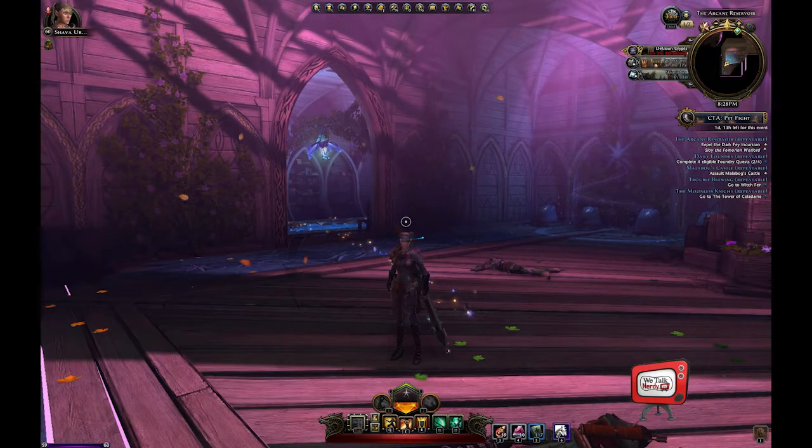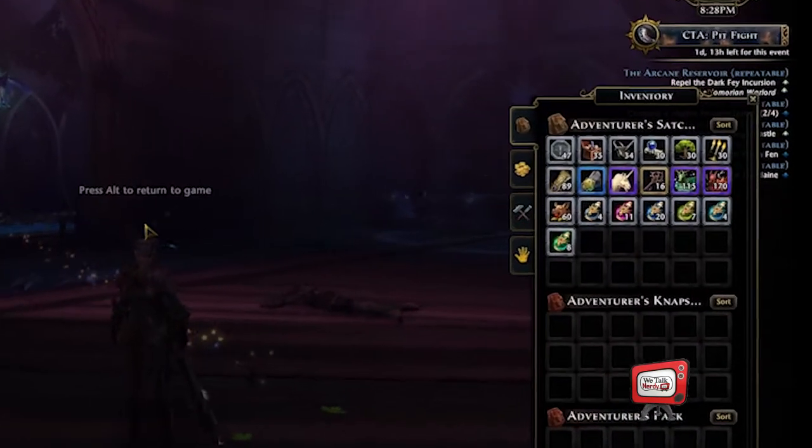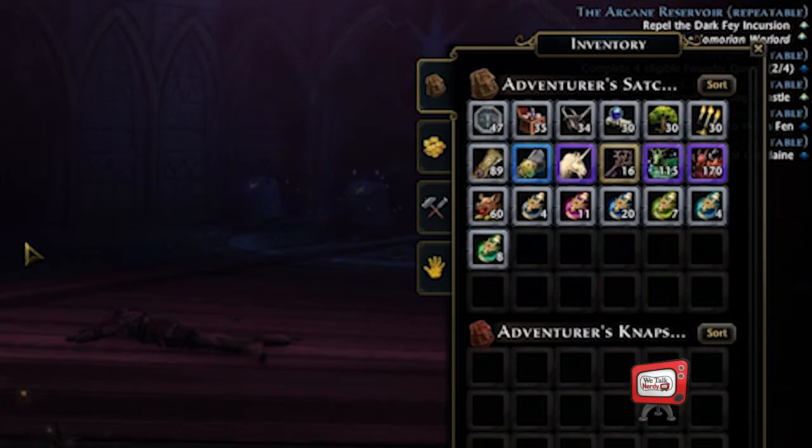Before you begin, you're going to want to have a supply of nature, arcana, religion, and dungeoneering kits. You should have relatively empty bags, because you're going to get a lot of stuff, and you may want a good supply of health potions as well.